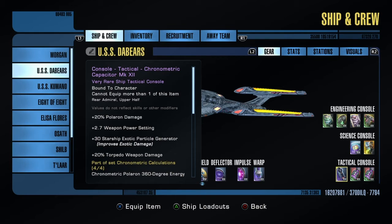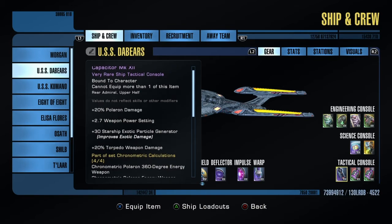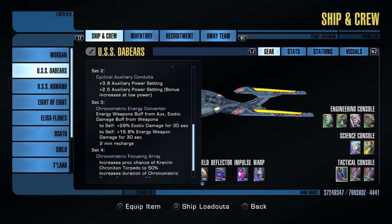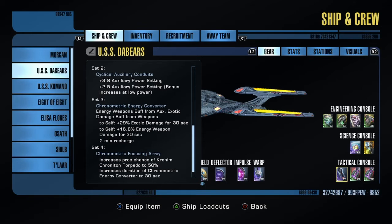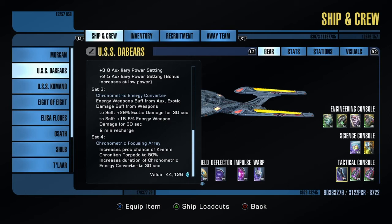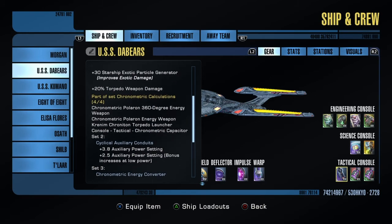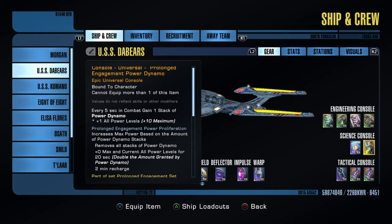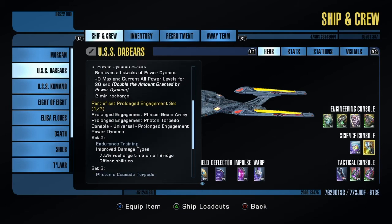Alright, so here's the fourth part — the chronometric capacitor. It boosts Polaron damage and torpedo damage, and gives you low weapon power. Here's what the set bonuses do: auxiliary boosts, energy weapons buff while you're firing, and then it increases the proc chance of the torpedo, and just standard Polaron boosts. The prolonged engagement power dynamo — because I have too many of those. They're free once you buy it once, it's just free.